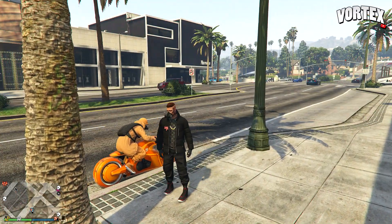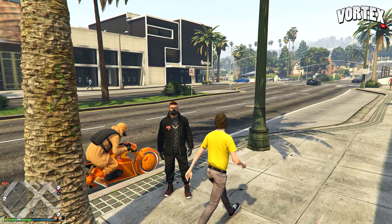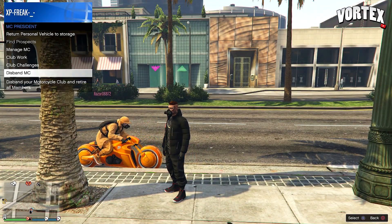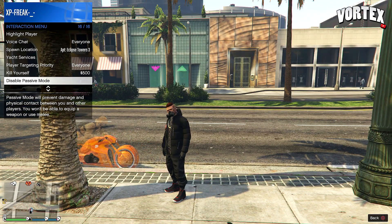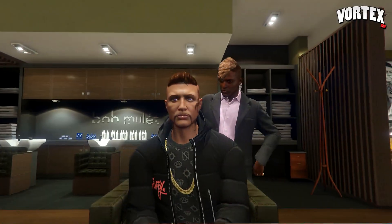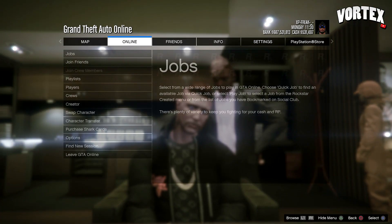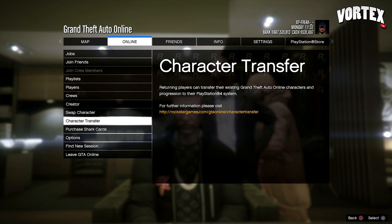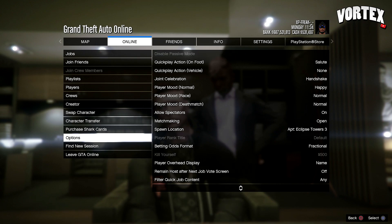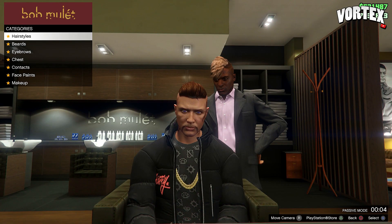For the next glitch I'm going to show you how you can put on a rebreather with night vision goggles and a hat. Make sure you have an outfit saved with a rebreather on it. Once you've done that, enable passive mode — you will need a friend for this glitch. Head to the barber shop and sit in the chair. Pull up your pause menu, go to online, go to options, and disable passive mode from the options menu. You'll have a timer at the bottom right telling you when passive mode will be disabled.